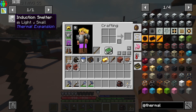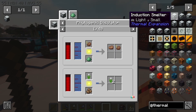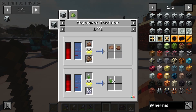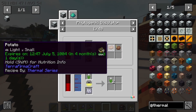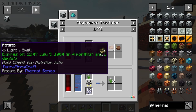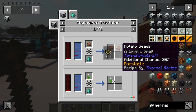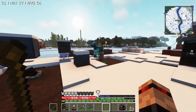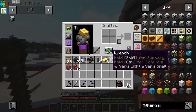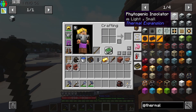We are going to need, probably, the Induction Smelter — although I'm going to leave the Induction Smelter off for now. We could use a Phytogenic Insulator, but I feel like we would get more out of it by using cloches. For example, it has potatoes straight away — which is really good. You get a 20% chance to get the seed back, whereas in the cloche you get two potatoes and a 100% chance to get another seed. So maybe we don't use that one.